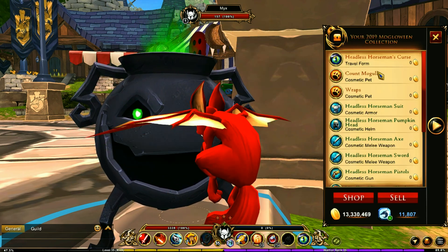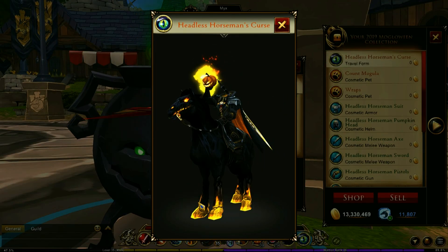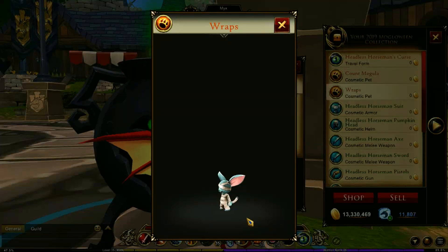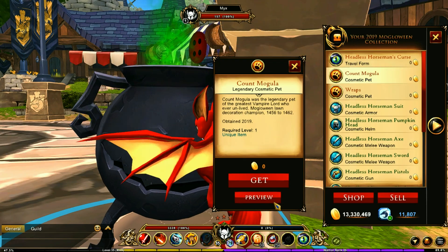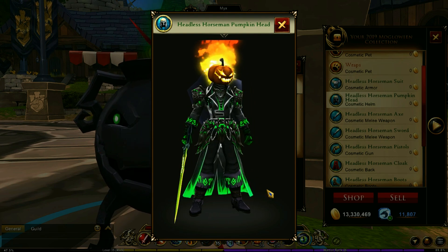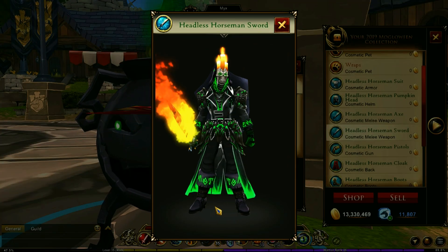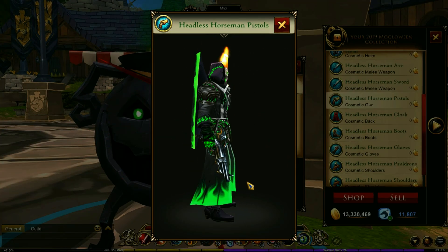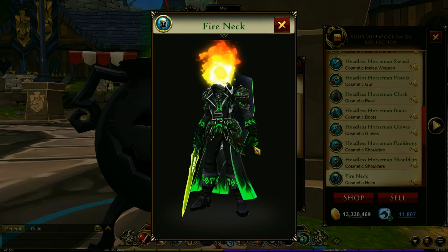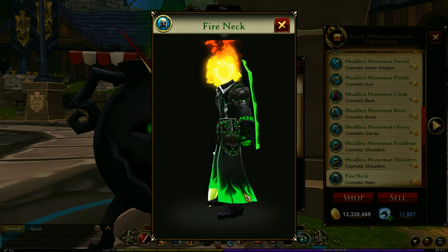2019 is one of my favorite collections. This is a travel form you get — that is gorgeous — with two Moglin pets as well. You get the Headless Horseman Pumpkin Head, that is really neat with the flames and everything, and his sword. Even his pistol is really cool. If you don't want to have his head, you could just have a flame head — that is neat.